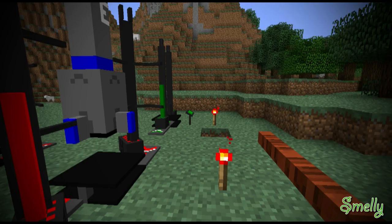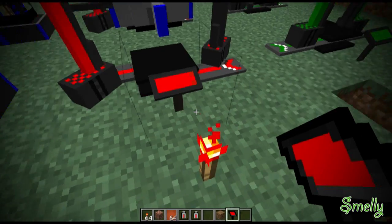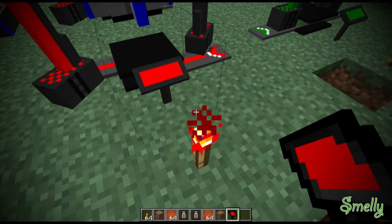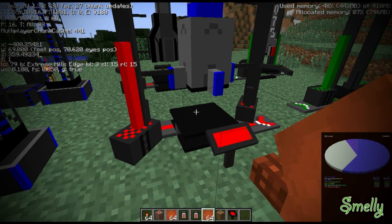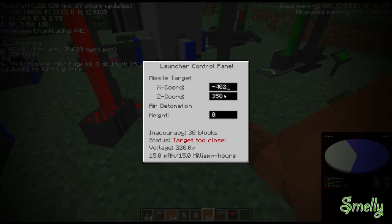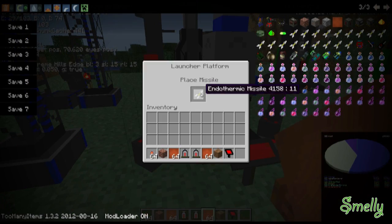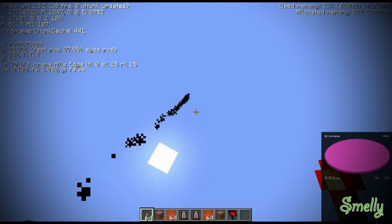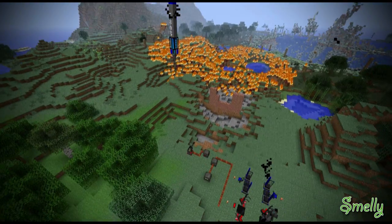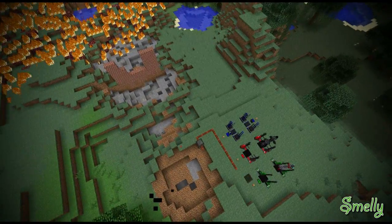I can use this one — this is the right one. I need to supply electricity to it. It says 'target too close.' My coordinates right now are 400 and 359, so what if I do 350? 350 seems to work. This is an endothermic missile — it's going to make everything all icy. In order for that one to work it has to be night time. That was a major fail.